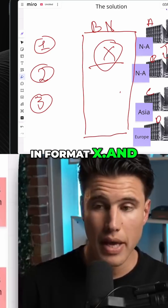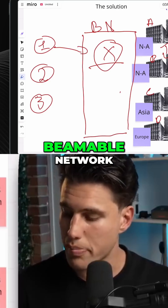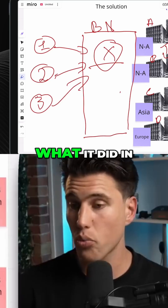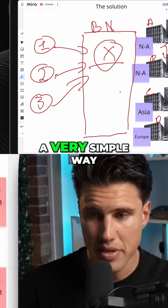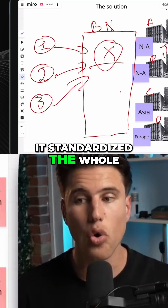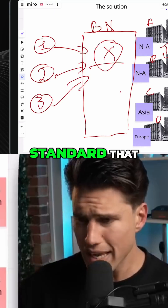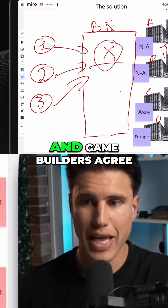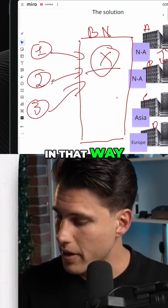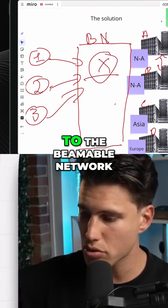From the dev side, if you want to push workloads through the Beamable Network, it will only accept workloads in format X. In a simple way — slightly more complicated in practice — it standardized the whole network to a common standard that game server operators and game builders both agree to use, making it simple for any game builder to push workloads to the Beamable Network.